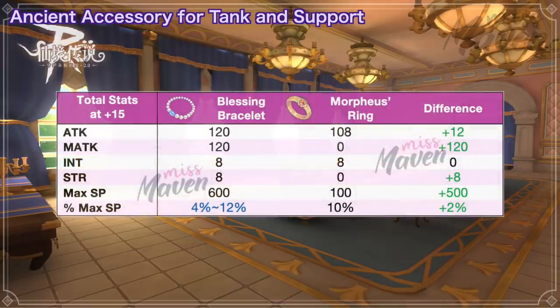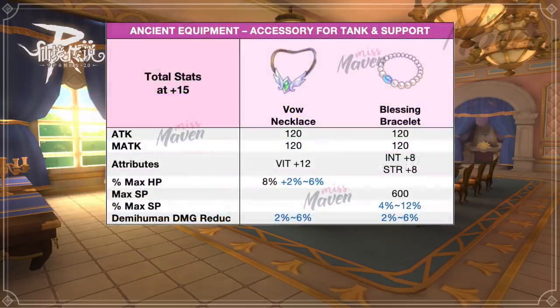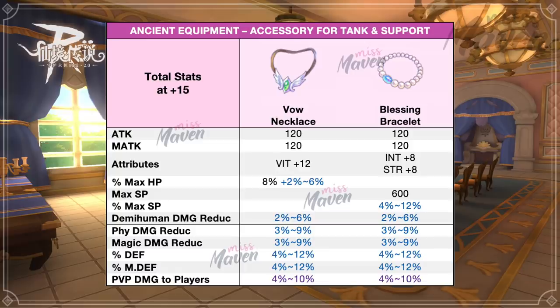If you just intend to increase max SP, such as for improving the damage of Stellar Hunter's Star Arrows, then Blessing Bracelet is possibly the best option. The other random attributes that you can get for these ancient accessories are as follows.